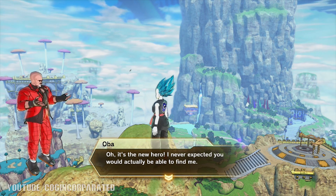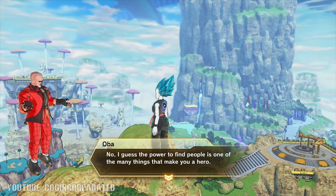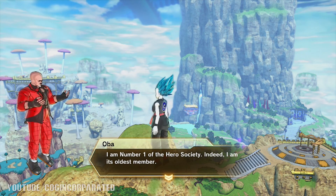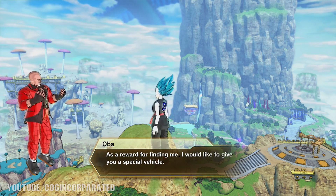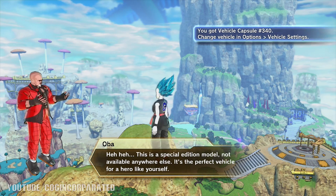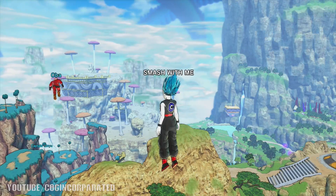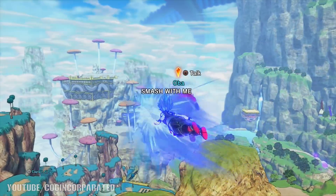He says: 'Oh, it's the new hero. I never expected you would actually be able to find me. The power to find people is one of the many things that make you a hero. I am number one of the hero society — indeed, I am the oldest member. As a reward for finding me, I would like to give you a special vehicle.' He gives us vehicle number 340 — a special edition model not available anywhere else, the perfect vehicle for a hero.